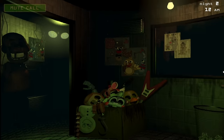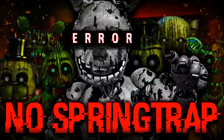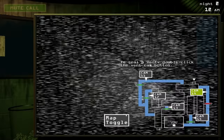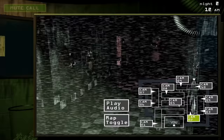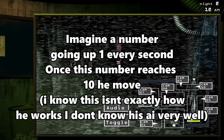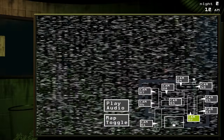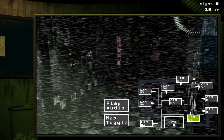Here we are on Night 2, and now Springtrap is here, but at the same time he isn't because we aren't allowed to see him. So how does Springtrap actually work? Springtrap works on movement opportunities like every other game, but his works a little bit differently. Basically, Springtrap moves whenever his movement timer hits a certain point rather than getting a chance to move every couple of seconds. Springtrap can also move anywhere in the building, moving forwards and backwards, although he is more likely to move forward.